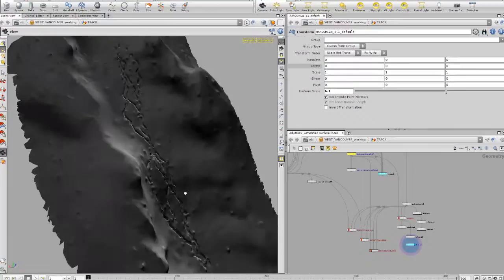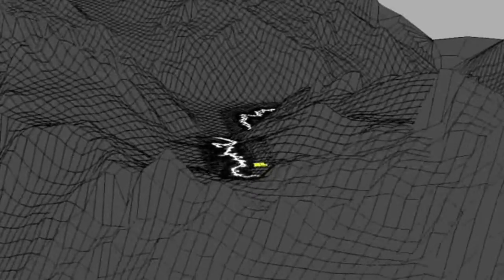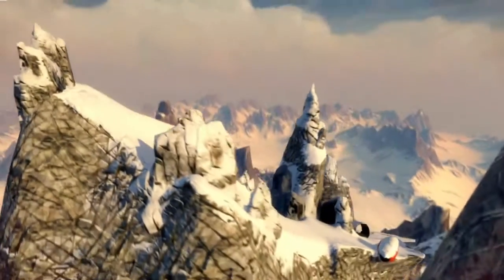We use NASA topographical data as the foundation for peaks in the game. We take that data and run it through Mountain Man, which is proprietary software. We got to a point early in development where we could literally type in the latitude and longitude coordinates of any mountain in the world, press a button, and Mountain Man would create a three-dimensional model of that mountain in just under 28 seconds.